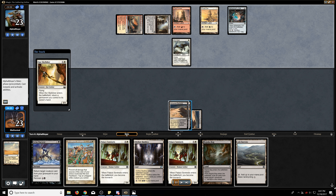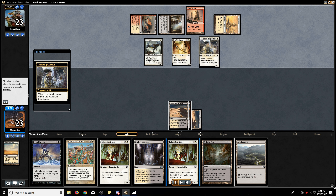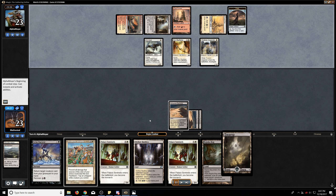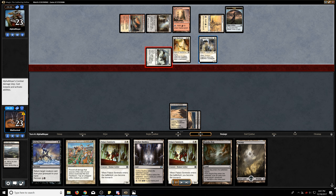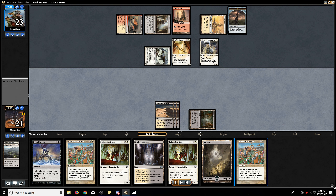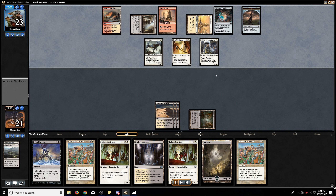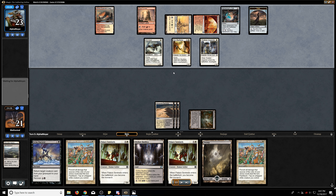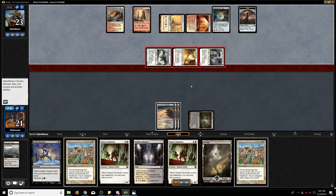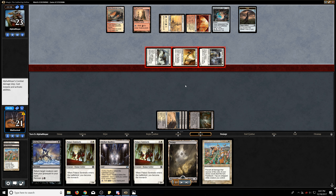We're just going to go ahead and keep getting our mana online. On the next turn I'm not going to be playing any Palace Sentinels. Basically, we don't want to be giving away the Monarch for free to their flyers. So instead, we're just going to play a tapped land and I'm going to use one of these Prismatic Strands to completely stop — it's going to prevent 5 damage here — but more importantly we want it in the graveyard so when we play Palace Sentinels there's no way for our opponent to steal it back on the following turn.